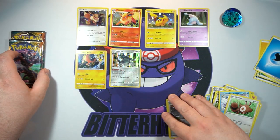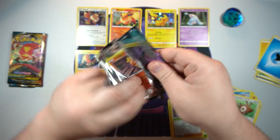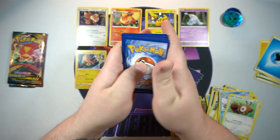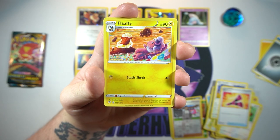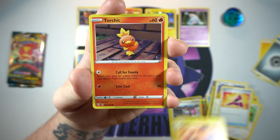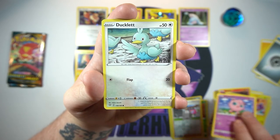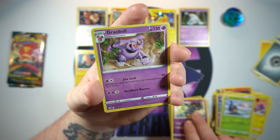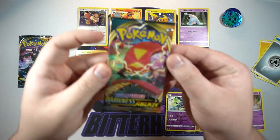Three packs left. We got the hair monster up next — maybe we can get the VMAX hair monster. There's a code. Pack five: Furret, Yell Horn — ooh we got Kommo-o, Flaaffy — I don't remember that one at all but I like it — Wynaut, Torchic, love that one, Trapinch, Jigglypuff, Ducklett with its Ducklett friends, Crabominable — reverse is a Golurk — and on the end we got a non-holo Granbull. Come on.